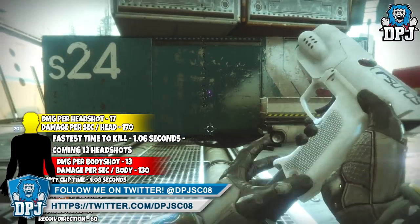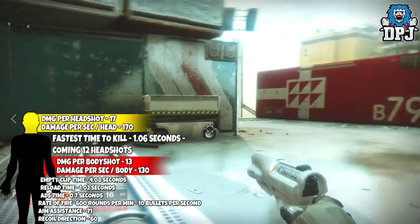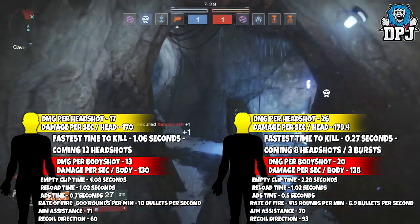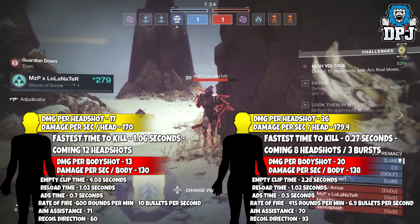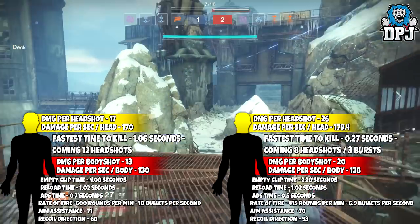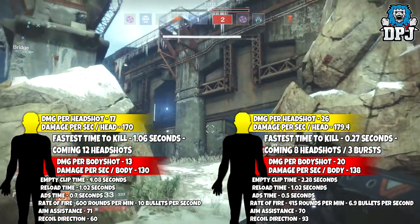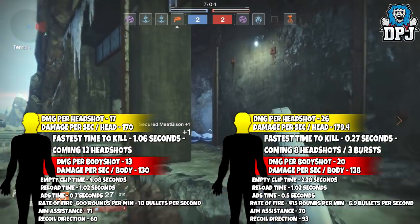So let's look at the Last Hope, comparing it to the Fool's Remedy on screen. It shoots slower than the Fool's Remedy, shooting 415 rounds per minute — basically 7 bullets per second. It will empty its entire larger clip in 2.28 seconds. Its reload time is 1.02 seconds and its ADS time is 0.5 seconds. Damage it does: 28 per headshot and 20 to the body. Damage per second to the head it will do 179.4 — that is actually counting the time between bursts too. I've actually timed this to the exact frame and it will shoot 3 bursts in under a second. It will do 138 damage per second to the body.